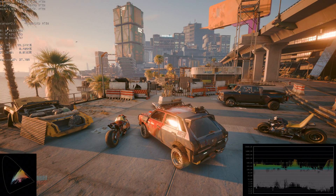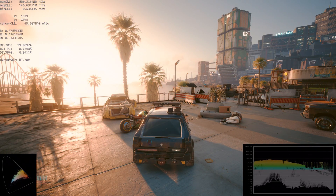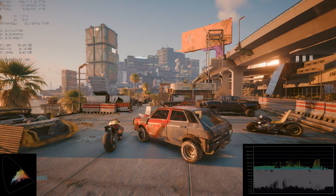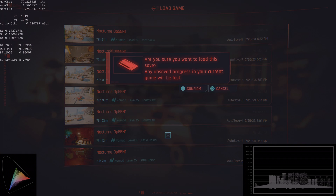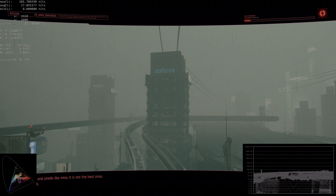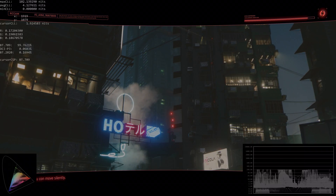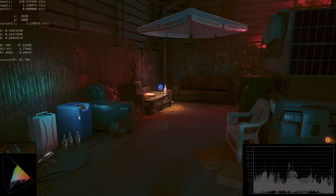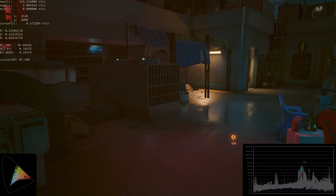The problem is when you reduce the midpoint setting in-game to fix the whites so they don't look washed out, near black it looks too dark. We need to increase that visibility near black. Let me load a different part of the game that is in darkness so we can see — we have perfect blacks and the visibility near black is very, very good. This scene looks absolutely perfect: bright enough, zero nits, perfect blacks, doesn't look washed out.